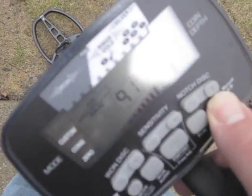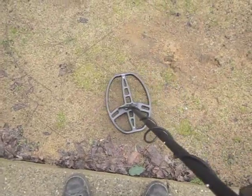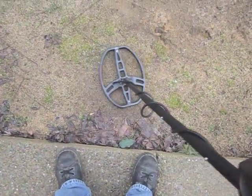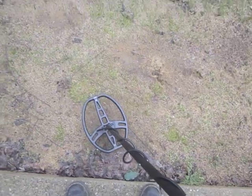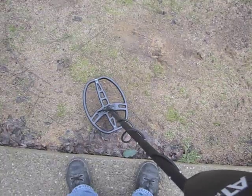Ground balance at 91 — hot dirt. Now if you click on the iron audio, it'll sound like a little piece of iron. So when you're out nugget hunting with this thing, dig those tiny iron signals. Could be a nugget.